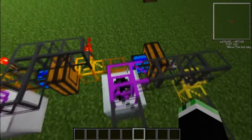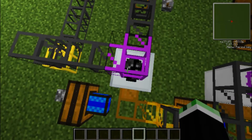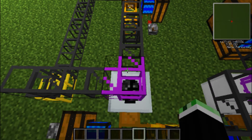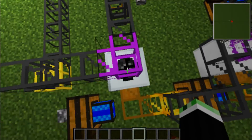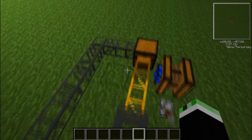The reason why I have this right here — this purple one — it's called an advanced insertion pipe. What this does is, if there happens to be another type of block, it'll filter it out and put it back in the chest.